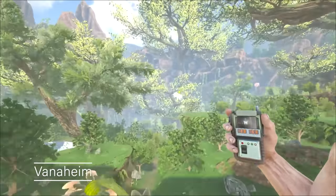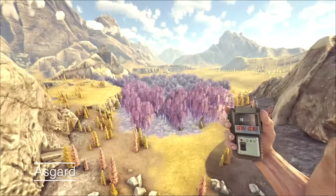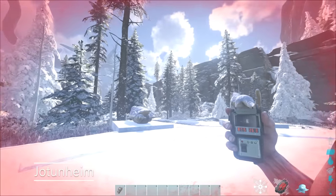Vanaheim is home to luscious green trees and plant life everywhere. Asgard has open plains and beautiful colored forests. And Jotunheim is just really freaking cold.